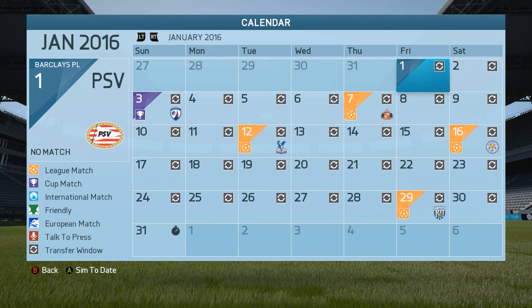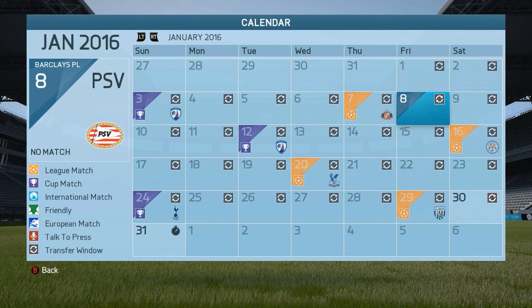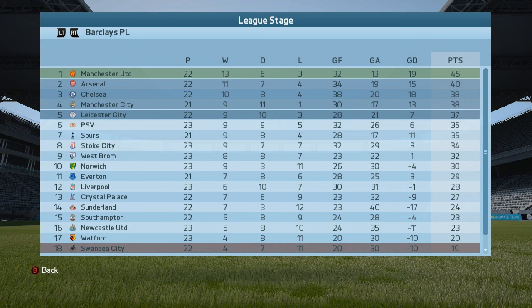The transfer window is now open but of course we're not gonna do any business this season — we're just gonna use our team and hopefully the board doesn't sell anyone over my head. In January we drew in the FA Cup but then we won against Sunderland, and we won our replay. We drew against Leicester — not a bad result — drew against Crystal Palace, though I would have hoped to do better there. Tottenham knocked us out of the cup and we lost against West Ham. We've moved up to sixth place now with 36 points, pretty close to Europa League position.